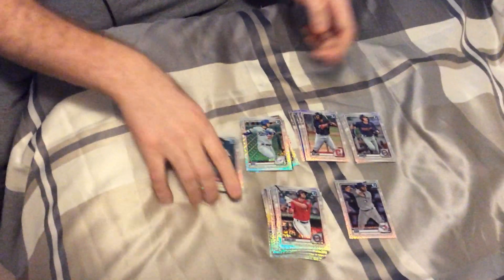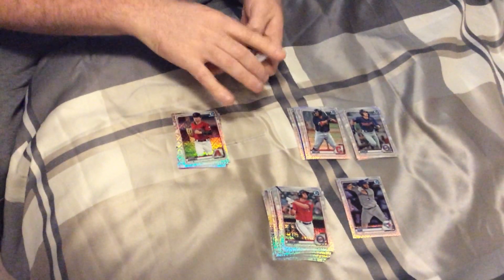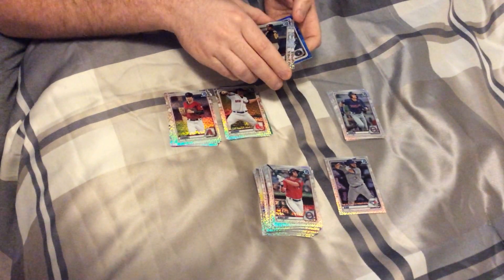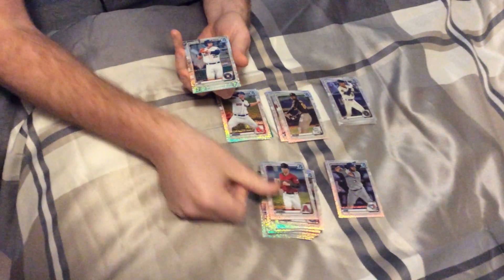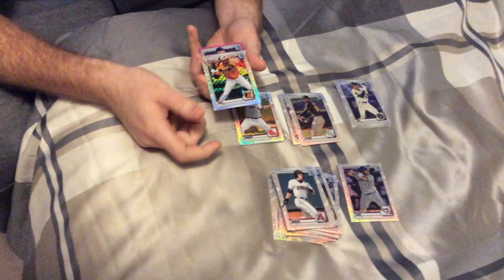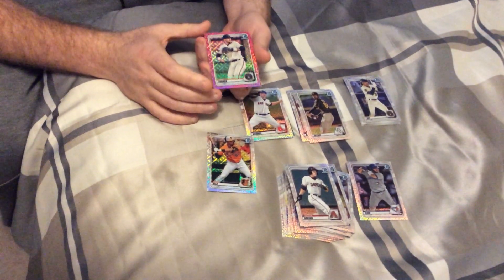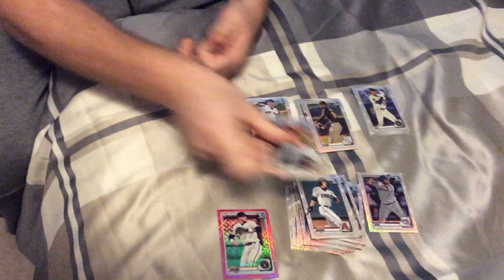I'm going to do the auto last and go with the color — flip them to the back. KC Royal — oh no, sorry, that's a Brewer, my bad. Carol, Lee, Varsho, Diaz, and the pink is of a Brewer. I think that's Bryce Terrain — and I'm right. So that's the pink, it's 165 out of 199. So that's the first color of the box.